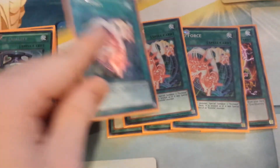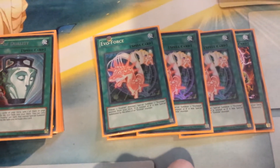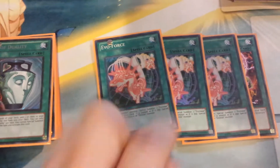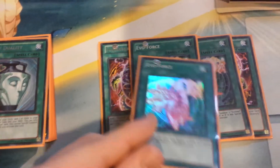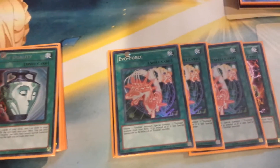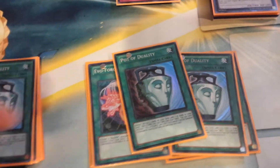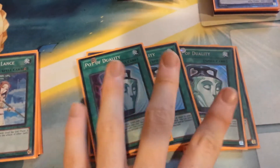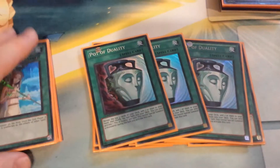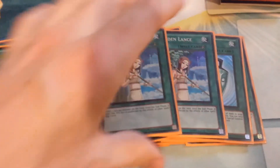Evelforce is the single best combo maker in the deck, along with Nijasha. This plus Nijasha is just stupid — every time I can get this play off in the mid-game, I feel like I can't lose. At the tournament, pretty much every time I had this and then drew into a Nijasha or an Evel Diversity, I'd just say to myself, I'm going to win. For consistency, I'm playing Duality. Draw power is generally bad in this deck, but Dualities are very nice. I wouldn't play Upstarts, but Dualities work. The downside is if you need to make an Evelforce play, you have Duality and you can't use both.